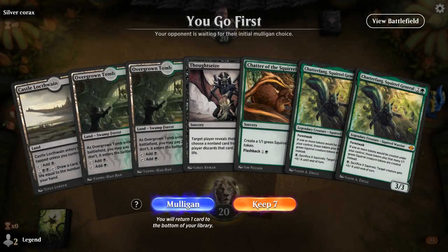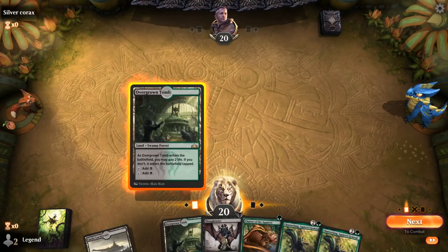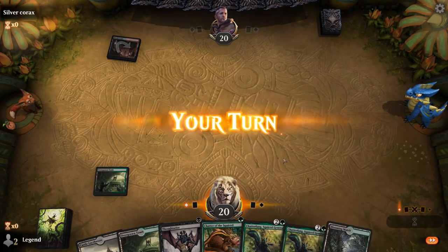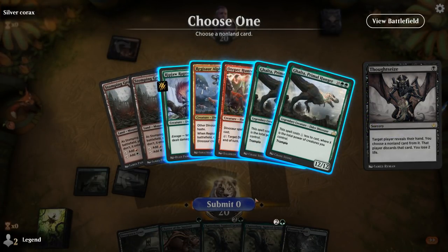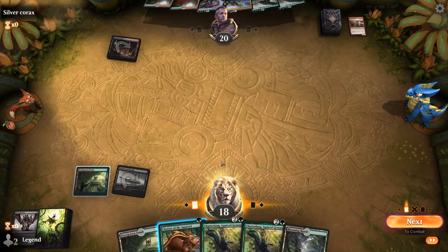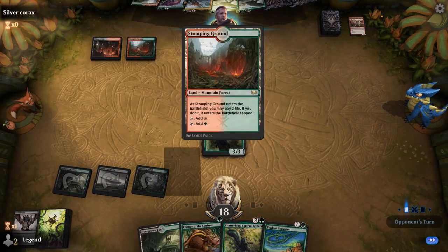We're on the play with an acceptable hand. Turn 1 we wait a turn — there aren't that many backbreaking one-drops we absolutely have to take. Let's Thoughtseize and see if we want to play Chatter. Against red-green dinos, probably want to slow them down and take Huntmaster. Then I could Chatter or wait until after Chatterfang — yeah, I'll wait. The 1/1 isn't doing much for us, so I'd rather double them first. Forest Walk is turned on thanks to Stomping Ground being a forest.